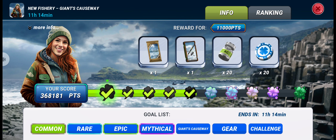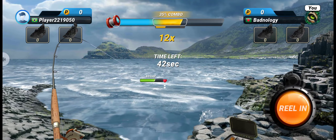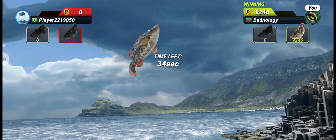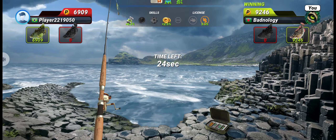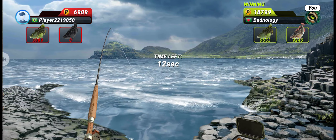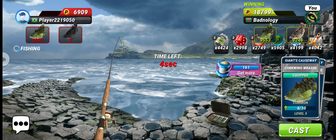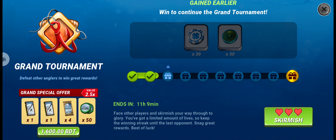For the third round, we have to catch Ballan Wrasse and we upgraded it to level six. We got an eight-star Ballan Wrasse. We also got a nine-star Corkwing Wrasse as our common fish, and that was enough to win this round. We are done with the third round.